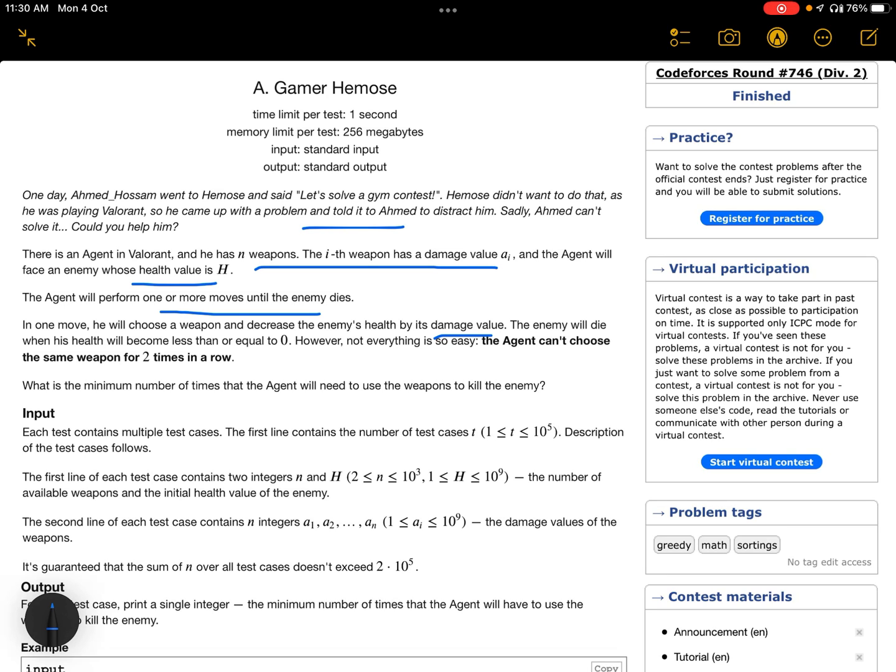For example, if a weapon has a damage value of 10 and the health value is 100, after attacking the health reduces by 10, from 100 to 90. The enemy dies when health becomes less than or equal to zero. There is a twist: the agent can't choose the same weapon two times in a row.